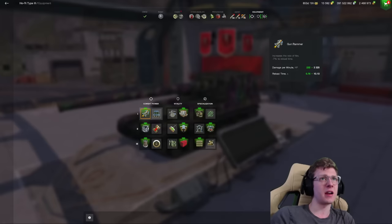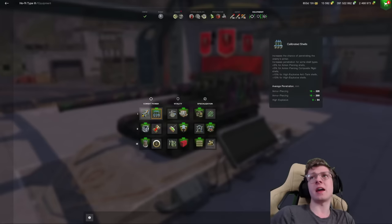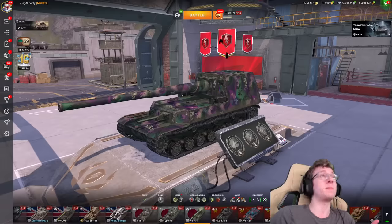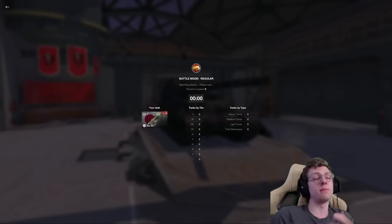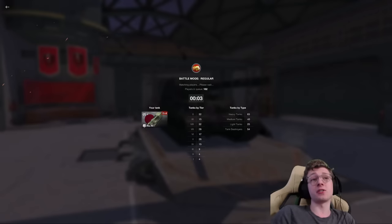It's one of the few tank destroyers I run gun rammer on because you don't need to run Calibrated Shells. You have 400 mils of AP pen if you do, but who cares? You can already penetrate a Kron turret on most surfaces, and I just don't think there's really anything that can withstand a Hori.